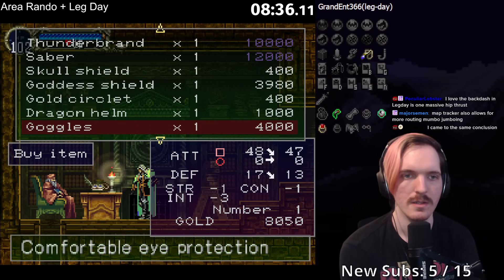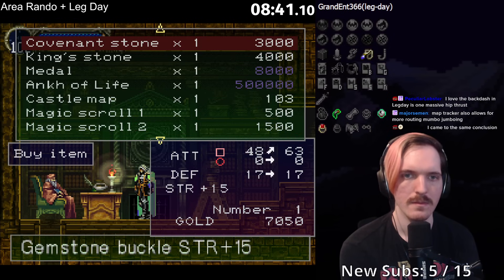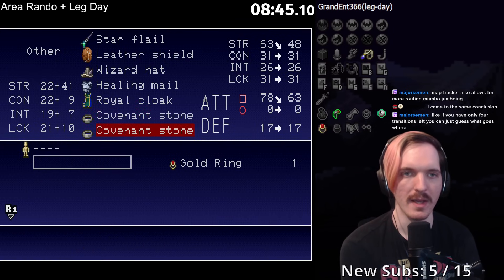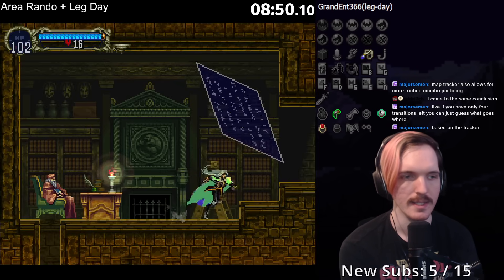Tolkis. Dragon Helm, thank you. Covenant Stone — farewell for now. Now we are big Bungus, destroyer of worlds. And I think that's awesome.